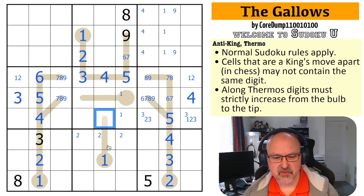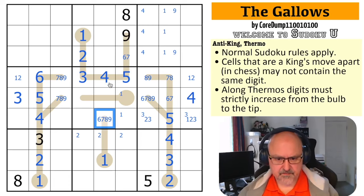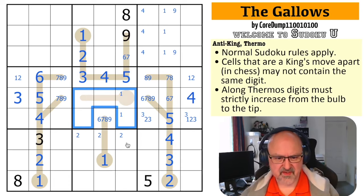Which means that's not a three — never was. So this is a minimum of six, because it can't be a two since this would have no fill. So this is six, seven, eight, or nine. Two is in this box.